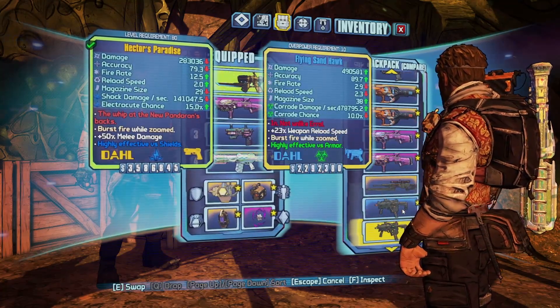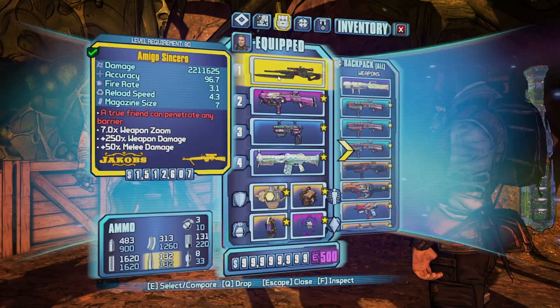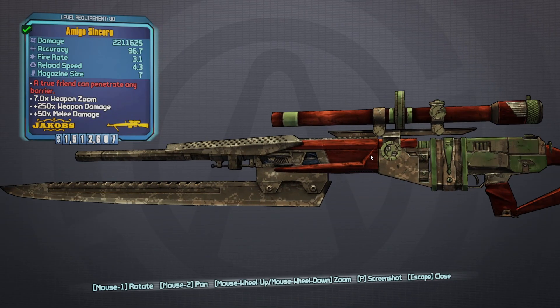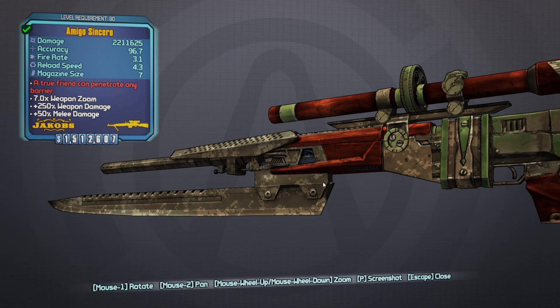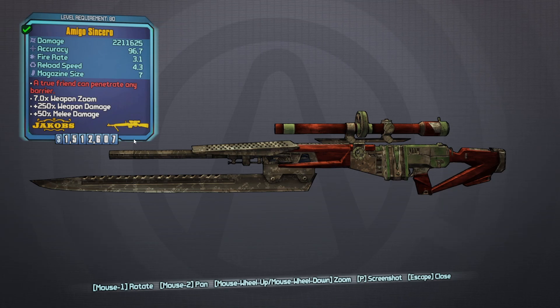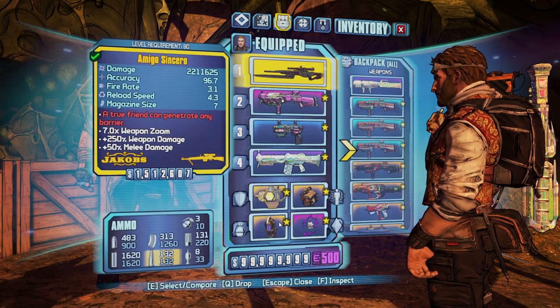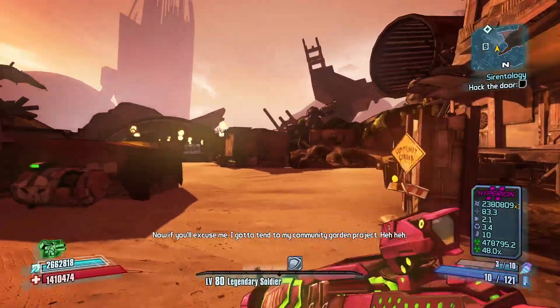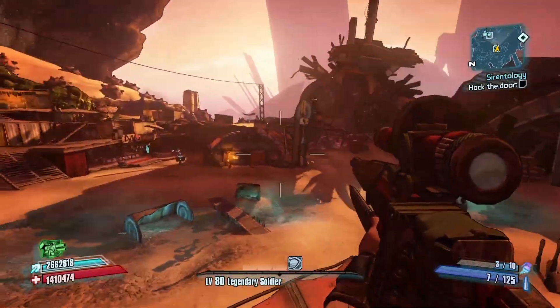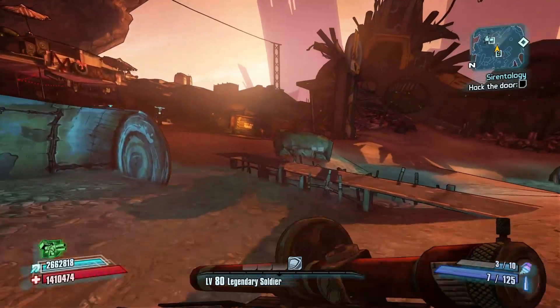So let's take a look at it — there it is. It's got that wood finish because it's a Jakobs, but other than that it's got like this camo on it. Can't say I'm too much of a fan of that. Anyway, its red text is 'A true friend can penetrate any barrier,' which means damage ignores enemy shields. It has increased damage, a reduced fire rate, a fixed scope, and a melee attachment. Like every other unique item from this DLC, it's pretty much just a reskin — the Amigo Sincero is basically just the better version of the Trespasser.